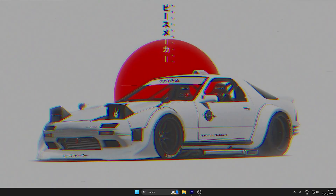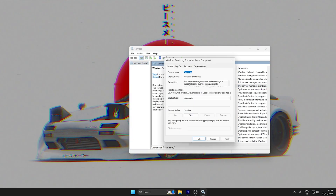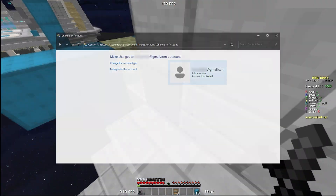If they are not on, do Windows plus R, type services.msc, and then scroll down to enable the services you do not have on. You must have admin permissions on your machine.